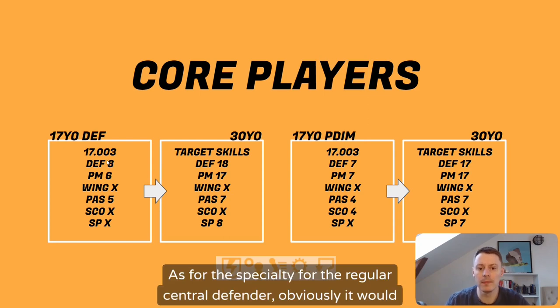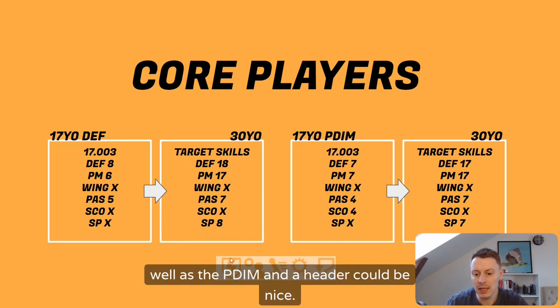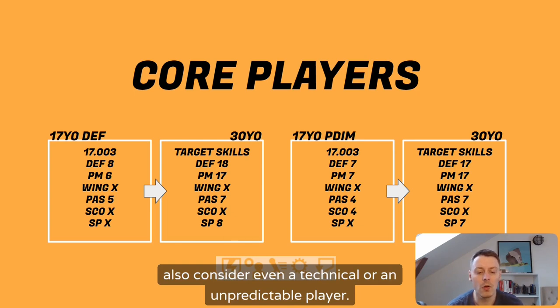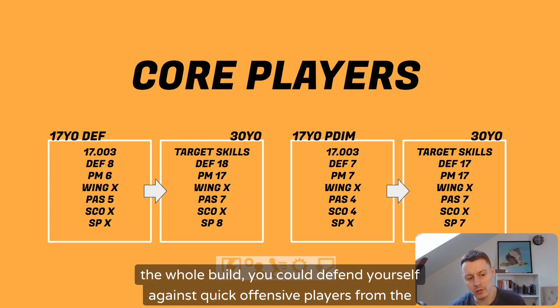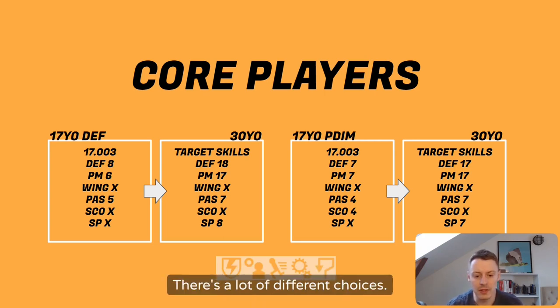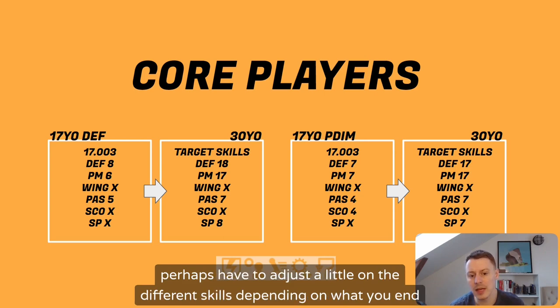The difference is the level of defense and how much set pieces skill they'll have. For the specialty on the regular central defender, it's always nice to have at least one powerful player as a man marker, as well as the PDIM, and a header could be nice. If you choose to bring in more passing you could consider a technical or unpredictable player. Quick players are an option if you need to counter a lot of quick events. There are a lot of different choices — everything is viable in the back chain for the central defender.